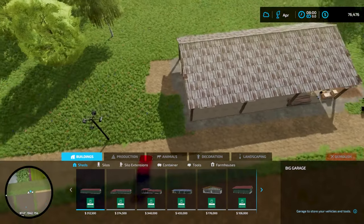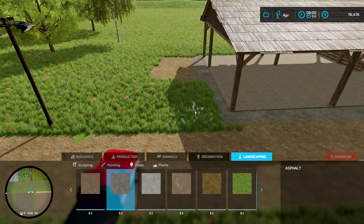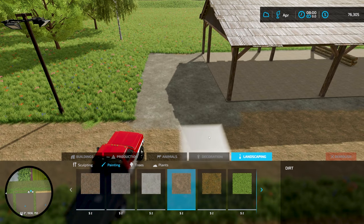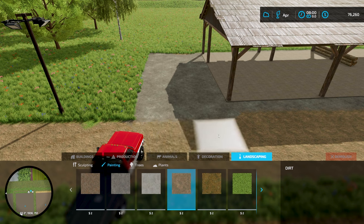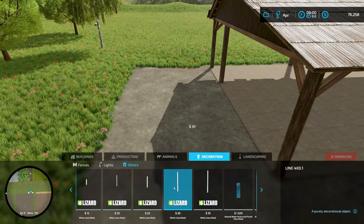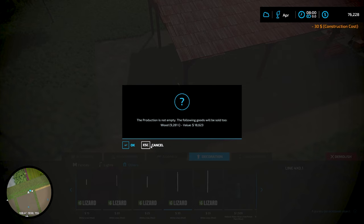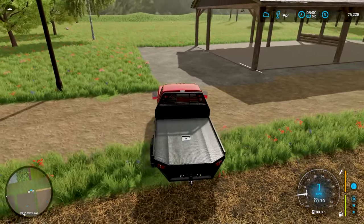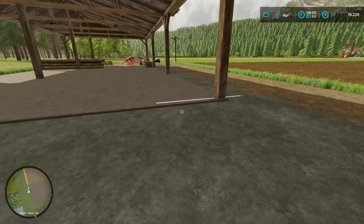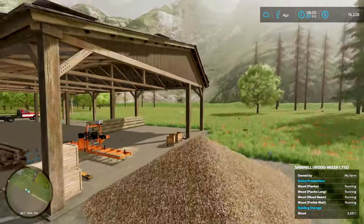We'll go ahead and jump into the construction mode here and paint out a nice little parking area for them. This mod kind of worries me — it's not completely flat. We're not going to do the white lines, we're just going to pretend that didn't happen and enjoy that being there. Maybe I'll figure out how to remove that later. Let me know if you think it's cheesy — I think it's a brilliant idea.